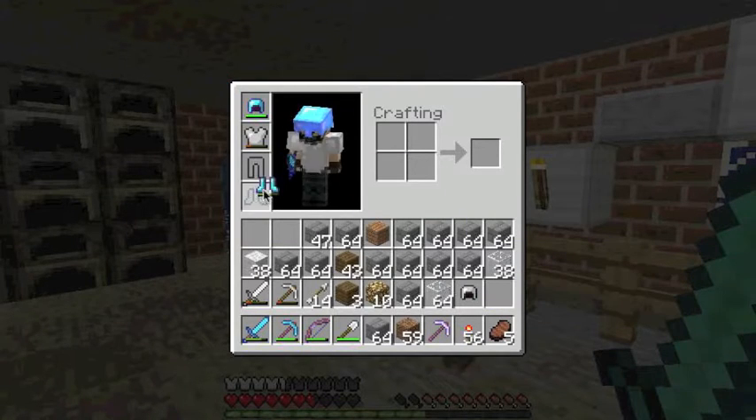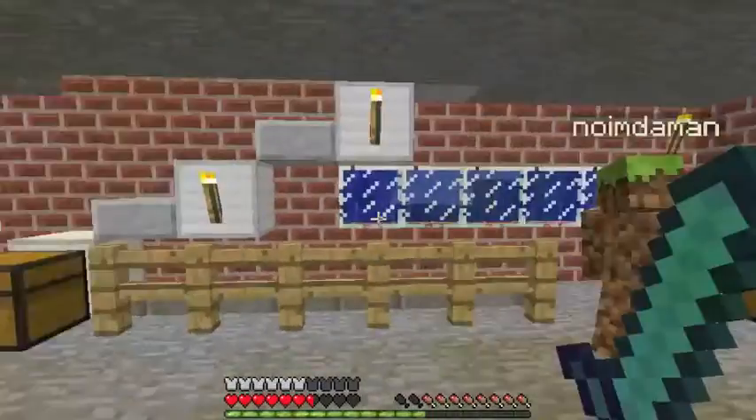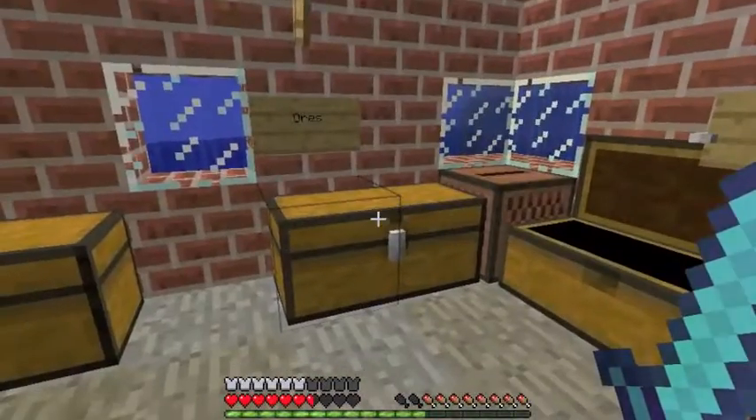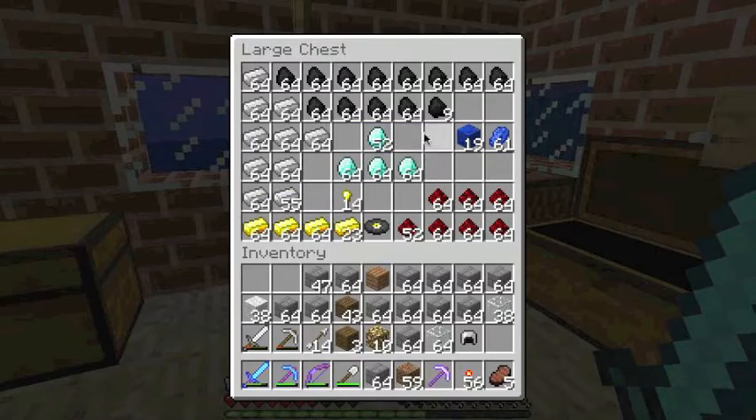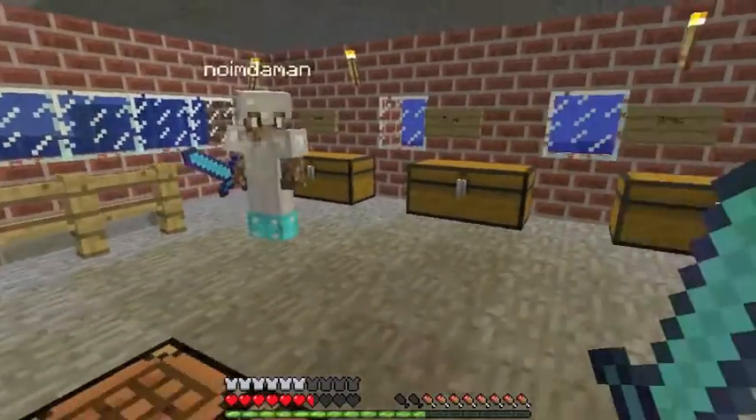This is actually my old sword. I had a Smite 4 sword that I didn't want, so I just threw it in the tools chest. I also had a Bane of Arthropods 4 and Knockback 2 sword that I put in the tools chest too, because those swords suck.